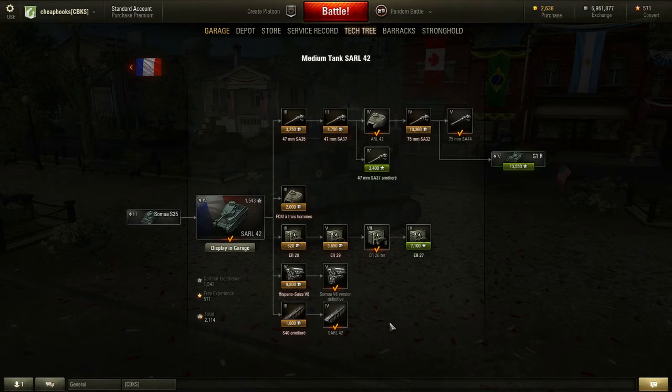This is Dave from Cheapbooks.com and I'm playing World of Tanks. The tank that I will be reviewing is the French tier 4 medium tank, the SARL 42.